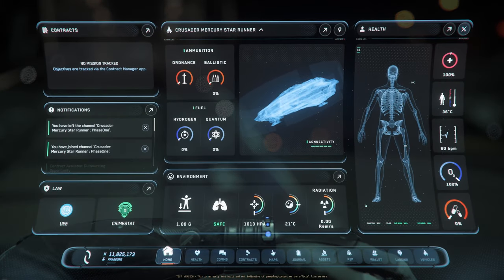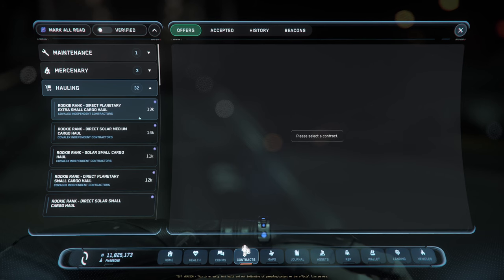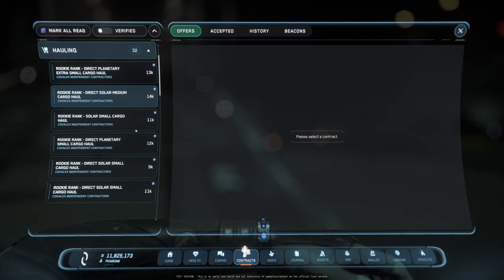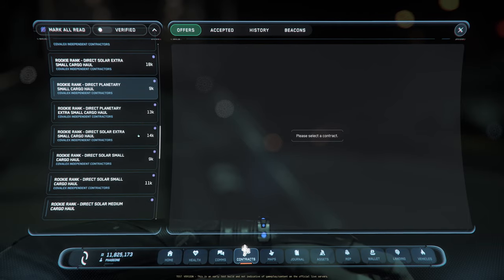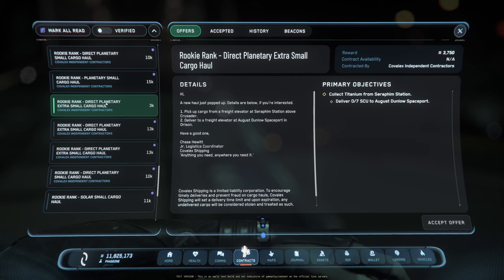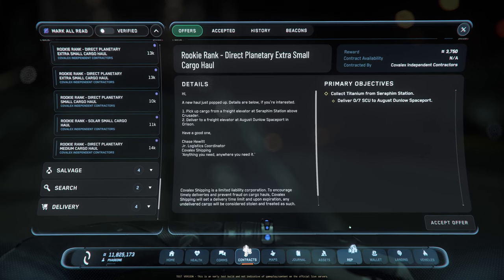With the hauling missions, when we first got these, the beginner missions were hovering between 4,000 aUEC to like 8,000. Now on the low end you're looking at 9,000 — I see one that's 3,000 but nobody's going to take that when these other ones are available. These are the rookie rank ones — rookies, I believe, is the very first rep rank you get.